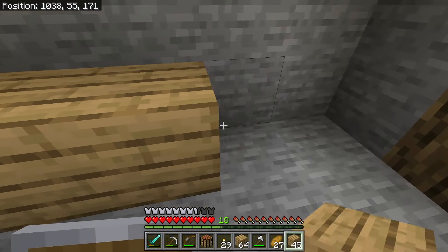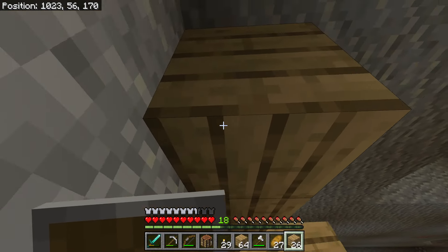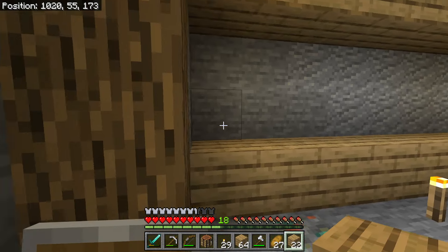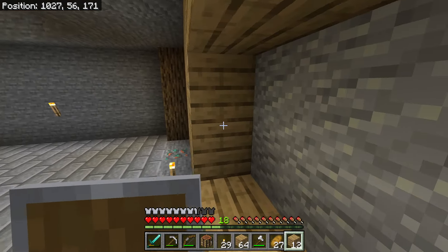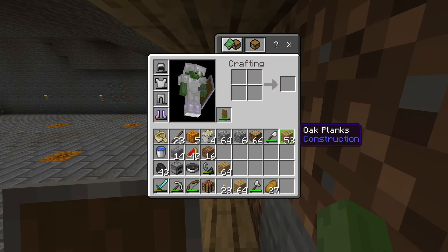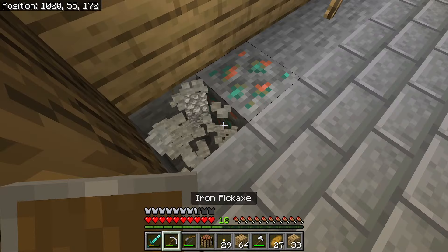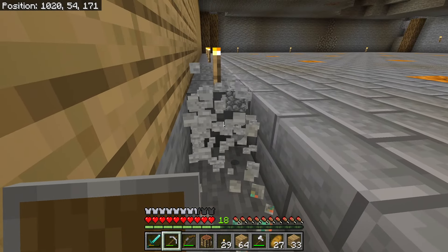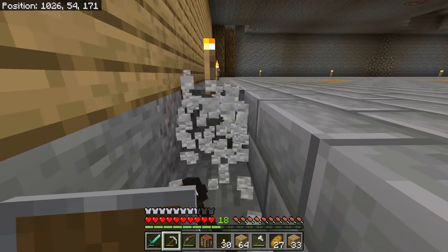I'm going to need a lot of oak planks for the actual sub wall — putting these blocks down and filling up this area. While I do this, I can explain what the rules of the sub wall are going to be. I think I made a mistake — this part here is supposed to be stone brick too. Let me go get more stone bricks.